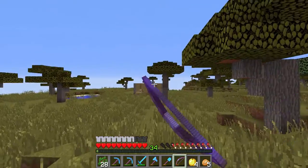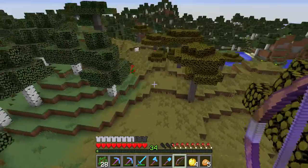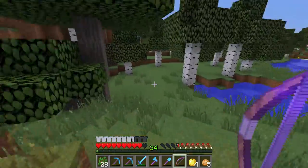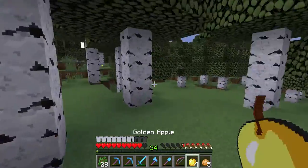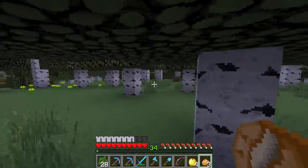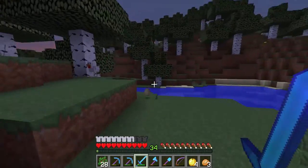So Brayden's house is right here. My house is farther that way. We're just going to go off on a little adventure this way. I'll do a fast playthrough so you guys don't have to watch it, but you can see where I'm going at least.